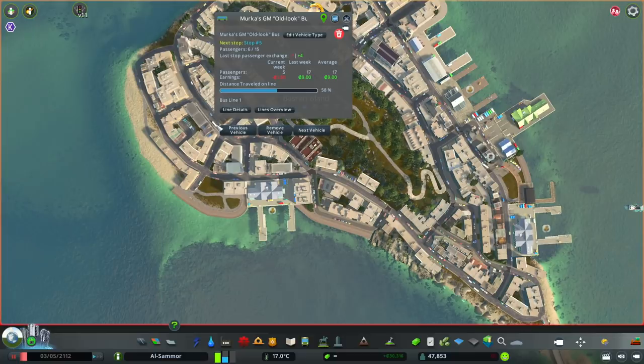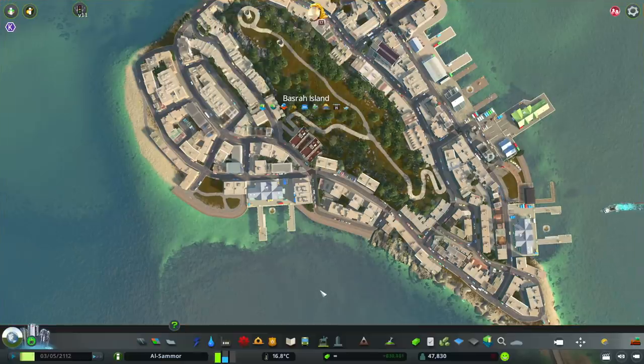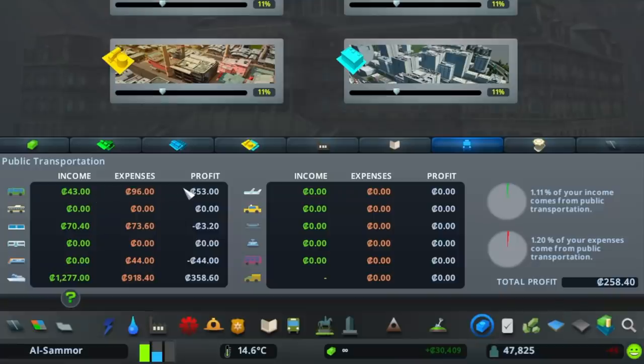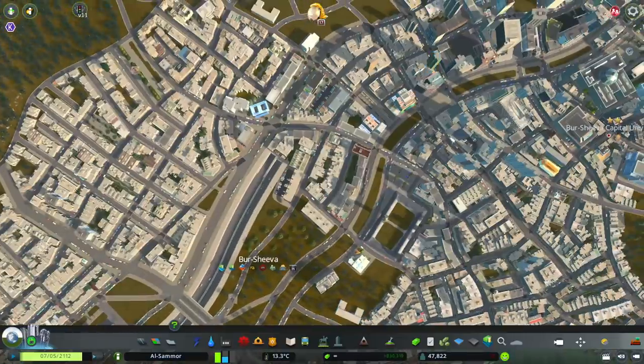The more you overdo it, obviously the more money you're going to lose. Only put in exactly what you need, give it a few minutes, let it slowly update and it should be fine. At the moment if we look at the public transport area, I'm not making much money overall because you still have to think about the depots and things like that. We're making a little bit of money - actually 1.11 percent of our whole income for the whole map. The ferries are now making a bit more money, the trams are making money, but the bus isn't really making money.